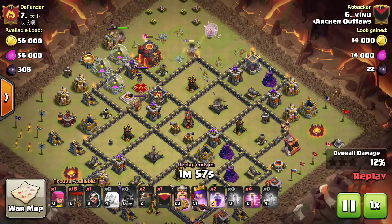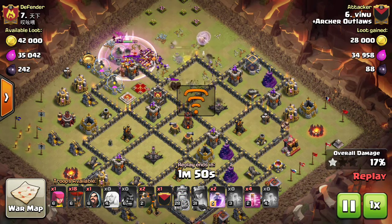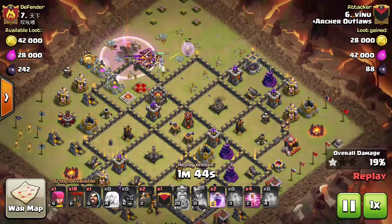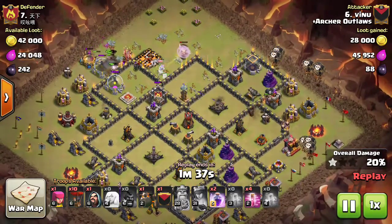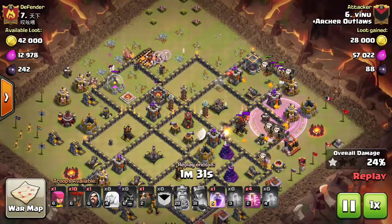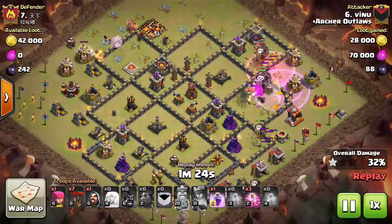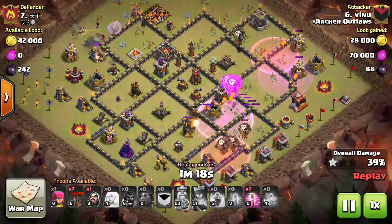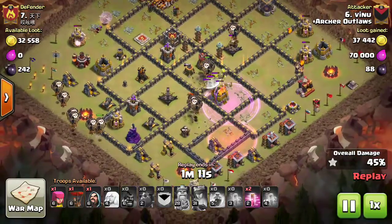He brings the Barb King in to try and take out the enemy queen. He pops the queen ability as the X-Bow and Archer Tower target her; the Barb King tanks and aggros, taking out the enemy Archer Queen and then the Barb King. He then starts the LaLoon portion from the back side, dropping a rage so the loons power into the first Air Defense quickly. He drops a haste to push through the sweeper, then a second rage for the high-splash area, and another haste to drive the loons into the third Air Defense.